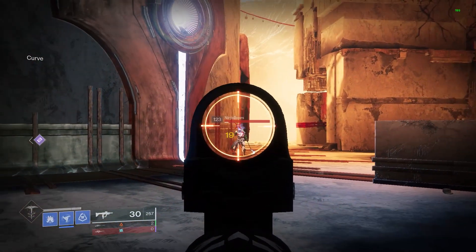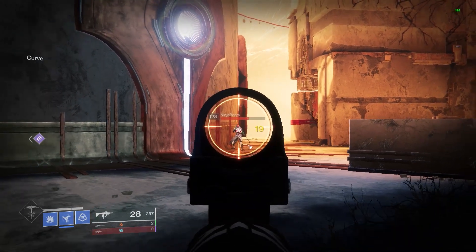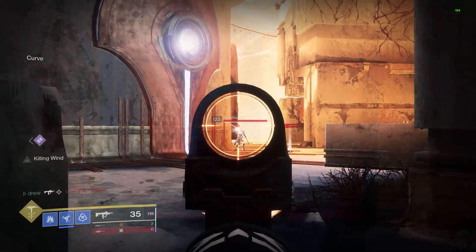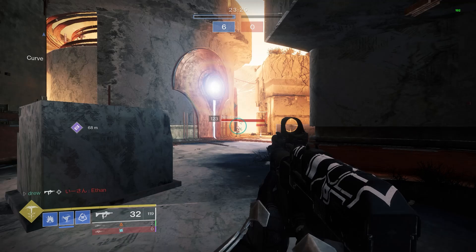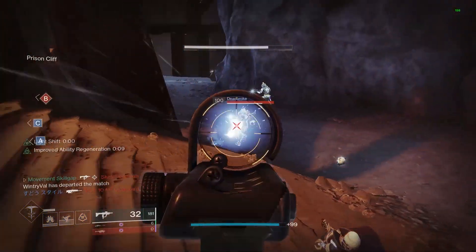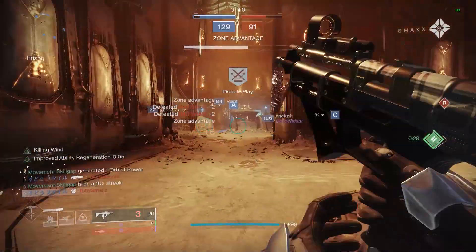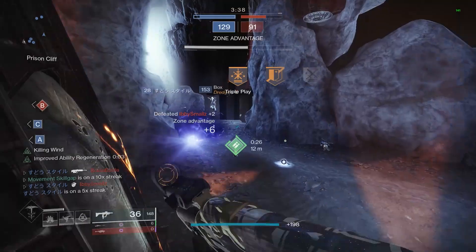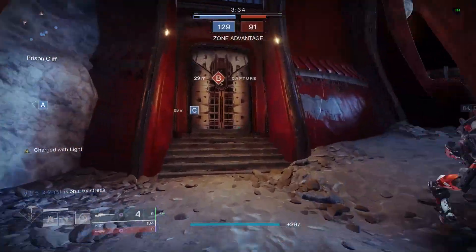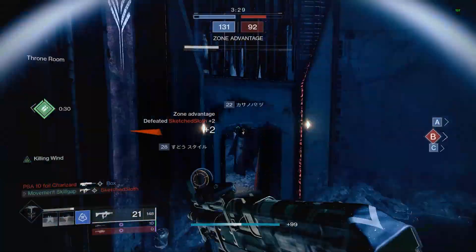This mega-range Multimach gets 25 meters of optimal damage range, so damage drop-off only starts after 25 meters, and with Killing Wind active that gets boosted to 29 meters — some pretty crazy ranges for an SMG. Although the high range was nice and the stability wasn't as bad as I thought, it still wasn't my favorite roll to use. My other roll with Killing Wind and Kill Clip was definitely my favorite.